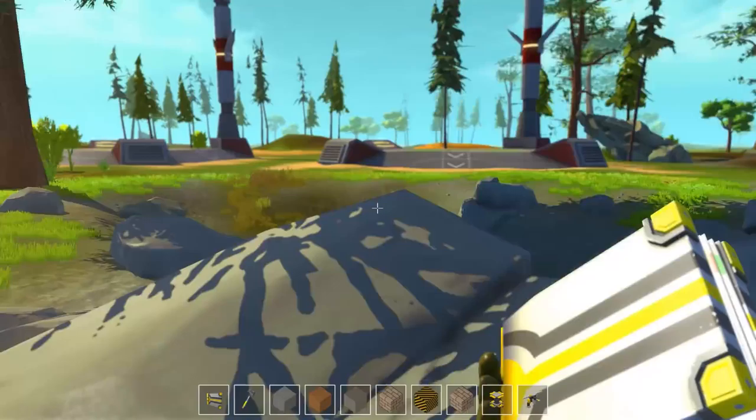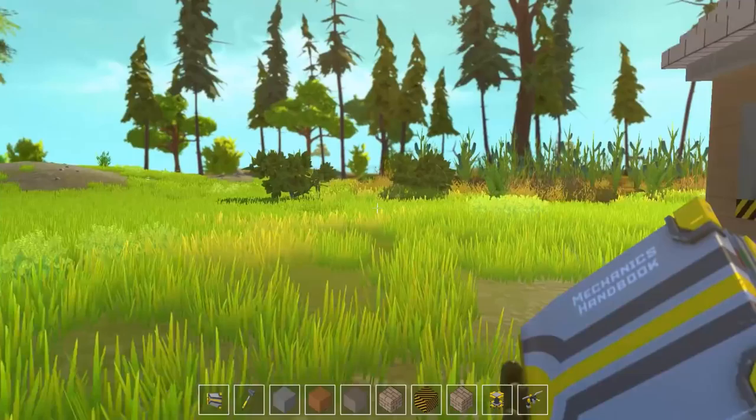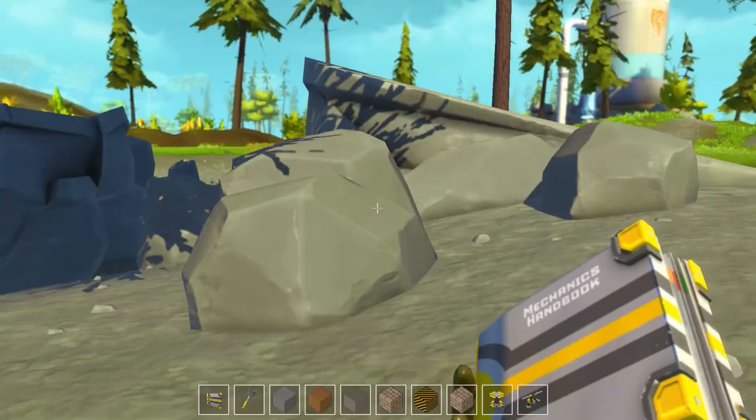Hey guys, Wells Knight here, and welcome back to another episode of Scrap Mechanic. In today's episode, I kind of want to get into vehicles. Last episode, we built this super amazing house - well, it's really not super amazing, but it gets the job done. It's kind of a proof of concept more than anything else.